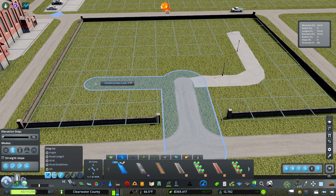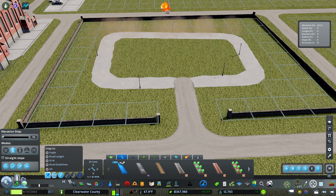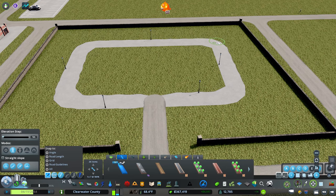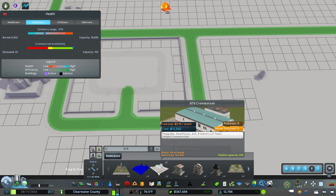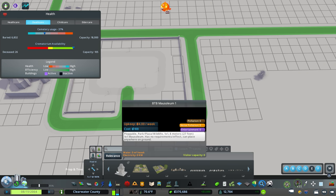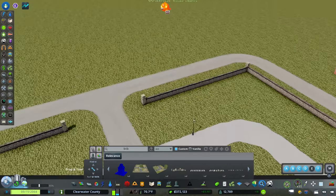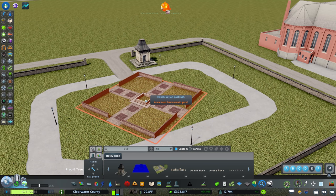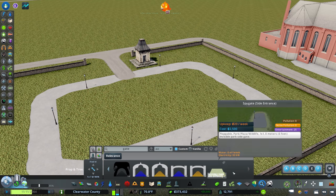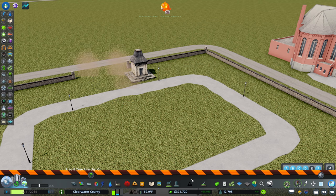This cemetery will grow and expand in the future — right now it'll be fairly spartan in its design. For it to actually function, we need some sort of facility to process the bodies, since the headstones are just props. We're going to place mausoleums — they give this a great deal of character. And it needs a gate, so we'll use the invisible park path gate.